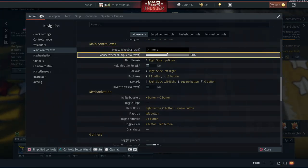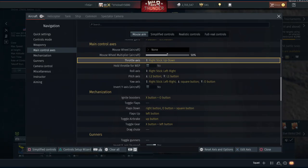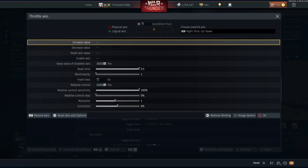Moving on to the main control axis - I have throttle assigned to the right stick up and down. This is mostly going to be default behavior. The only adjustment I've made here is maxing out the dead zone to prevent any accidental adjustments, because I happen to use my right stick for roll as well. Just go ahead and copy all this down, make sure you have relative control enabled, the multiplier set to one, and the axis assigned to the right stick up and down.